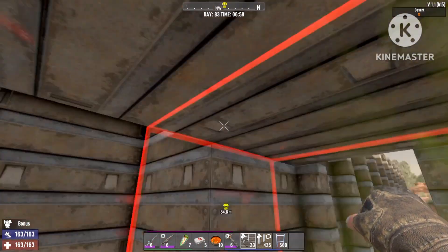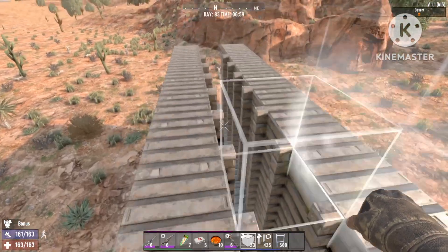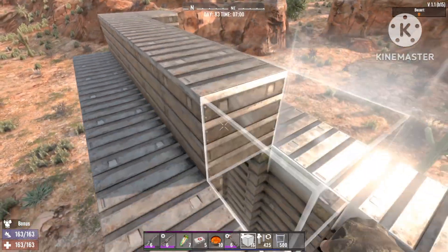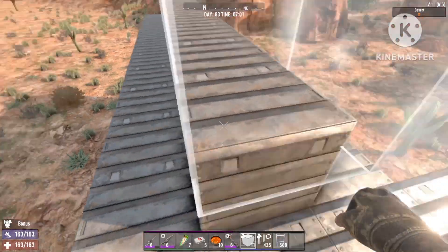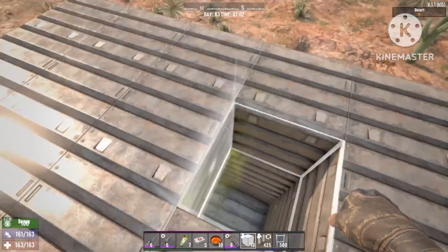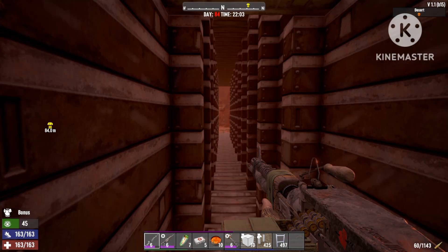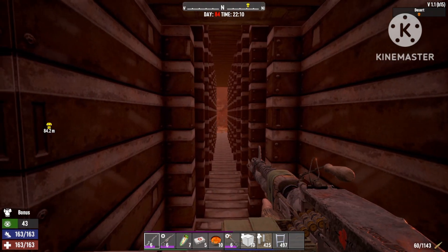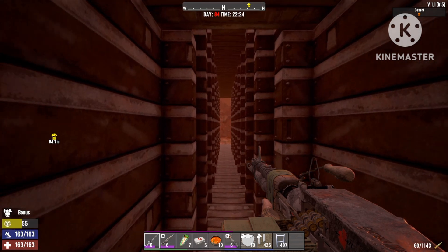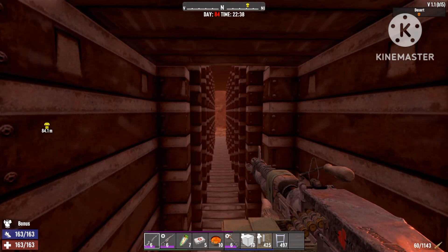They're gonna get through slowly - you shoot them as they approach, and they have to destroy every scaffolding to get to you. Let's close off the top and place one block up in the middle and another block in front. Now we're just gonna sit in here and wait till the horde arrives. Skipping to horde night - it's finally horde night and we're just waiting for the zombies to approach.